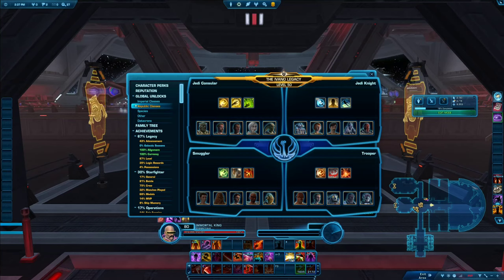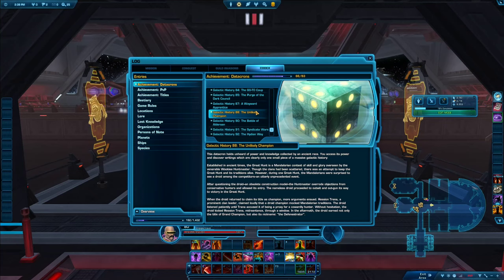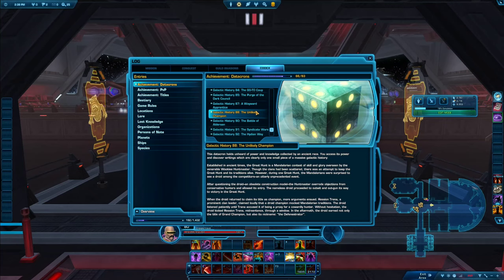Finally, you need to do datacrons. Datacrons are hidden items scattered throughout the world that give small permanent buffs to your main stats like mastery and endurance. This buff is also legacy-wide, so you only need to collect them on one character and they're shared across all your characters. Once you find a datacron you get a codex entry — there are probably around 100 to collect nowadays. There are many detailed guides on YouTube with maps and tutorials on how to reach them, so just search 'Star Wars The Old Republic datacrons.'